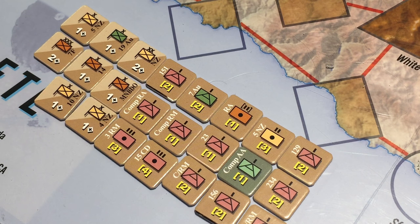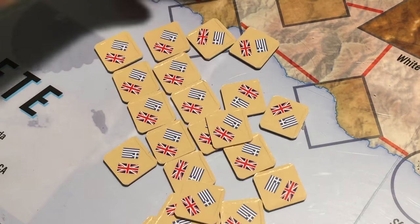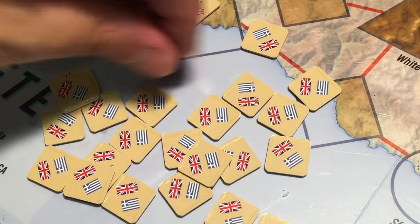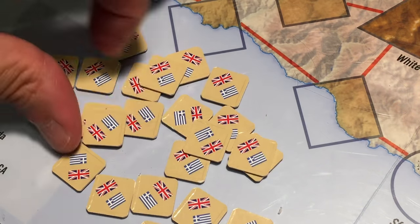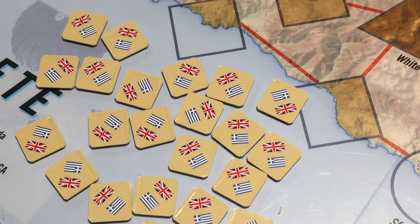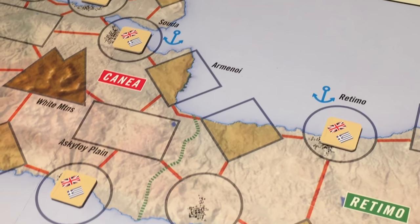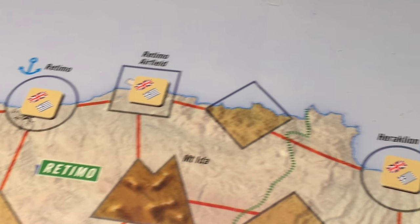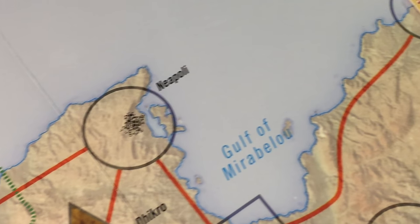We take all allied headquarters, artillery, coast artillery, and anti-aircraft units and flip them face down. We've placed ten units on the ports and airfields on the map. Each of these spaces has either a headquarters, anti-aircraft, coastal artillery, or artillery unit.